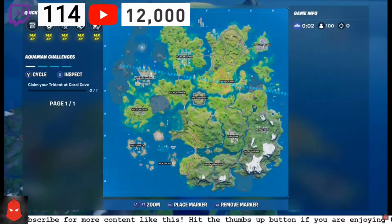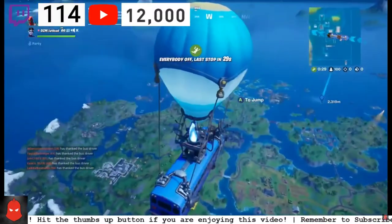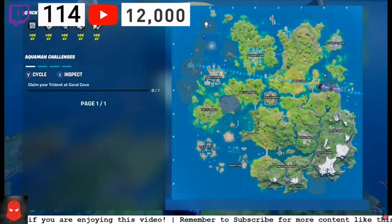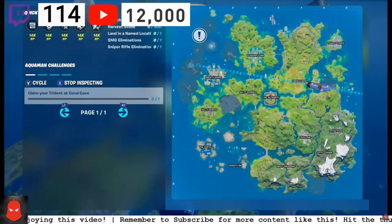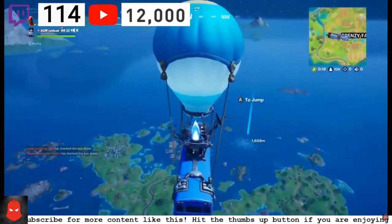You guys got to drop right at that location, that marking up there. If you guys saw that exclamation point, just mark right over there. There's going to be a little rock that's poking out of the ground — there won't be any chests or anything. So you guys just want to go over there and drop there.